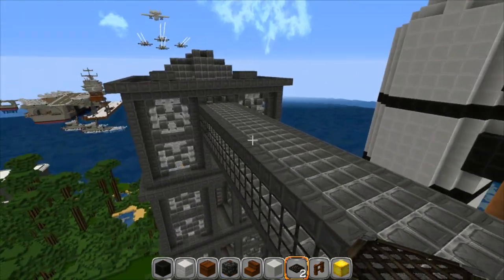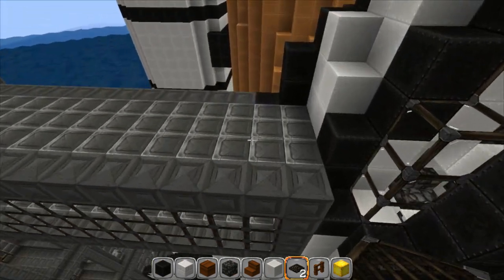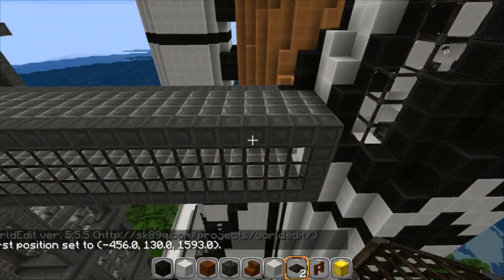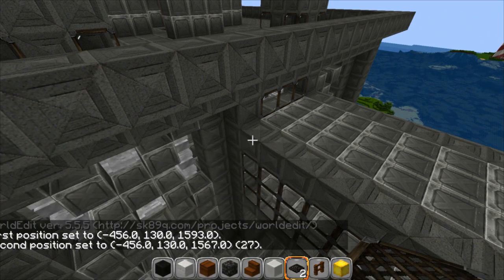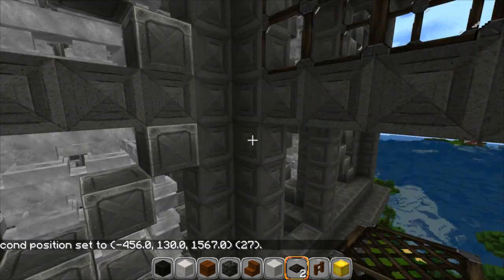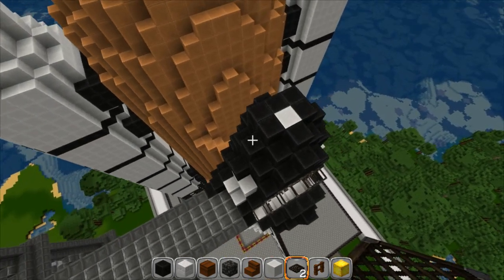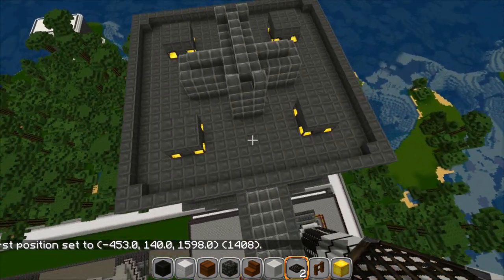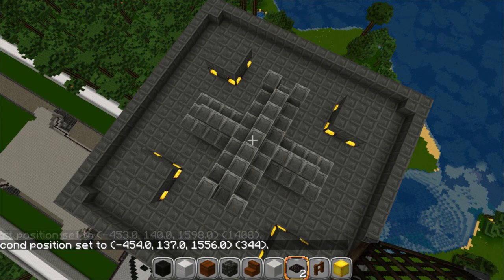We're going to take a look at where you enter into the spaceship. I'm going to go ahead and use some world edit here and get you a length from the side of the ship to the side of my building over here. It's 27 blocks — so from here to here it's 27 blocks. And that's to this main piece on the building.